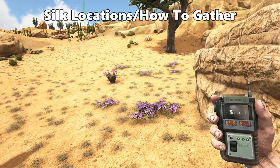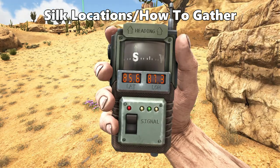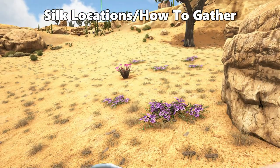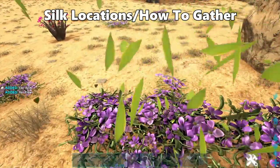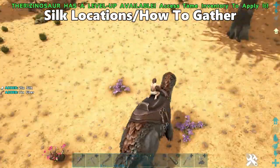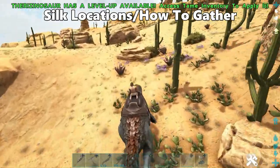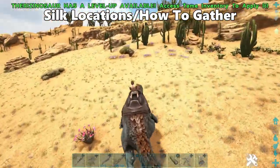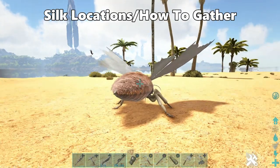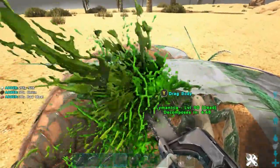Next resource is Silk. Silk bushes spawn throughout the whole scorched earth biome minus the desert. The location shown is at 85.6 latitude and 87.3 longitude, far right of the scorched earth biome. Look for purple bushes — farm them with a sickle, or a Ferrazino is the best creature for farming these. There's quite a few purple bushes scattered around this hill. Going back towards the lake, silk bushes are all around the edge of that lake as well. However the best way to collect silk is from the Limantria corpse using a chainsaw.